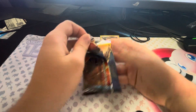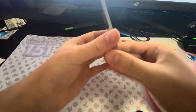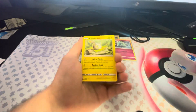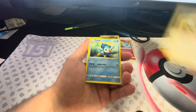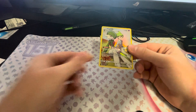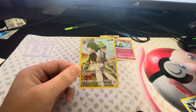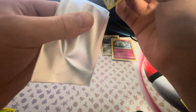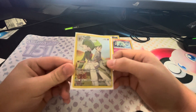Come on, last pack of Cosmic Eclipse — something good out of this would be great. One, two, three, four. We have a Great Catcher, Probopass, Trapinch, Oddish, Rufflet, Piplup, Alolan Vulpix — boom! Gallade character rare to finish things off! I will take that — Gallade character rare with Wally. That is a nice card. I've already pulled this before but I'll take it again gladly.